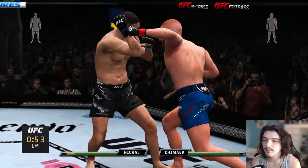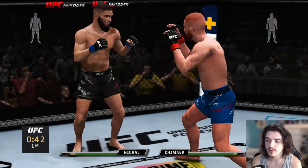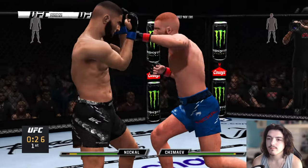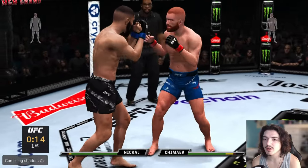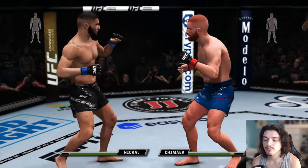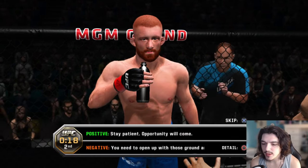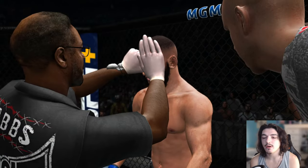Very good. Get right back up. Nice counter left hook right there — over and over again with that left hook. He wants some boxing combos here. He's not really letting us hit him with anything. He's being very smart. We hit him right on the edge of that one. Why is it like he has a straight punch in tight? That's very weird.